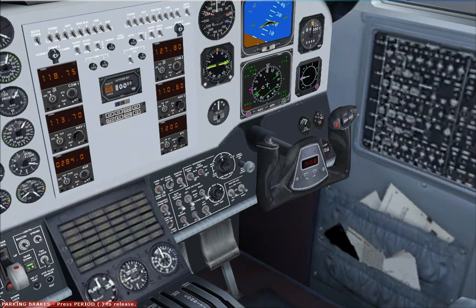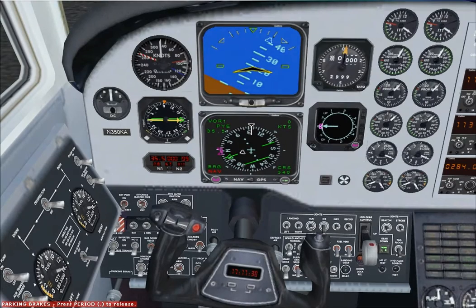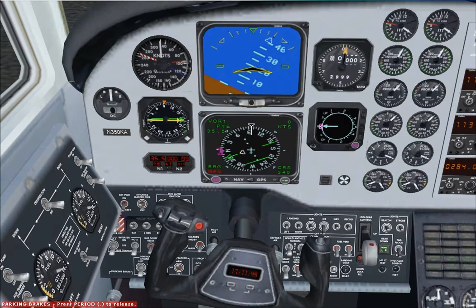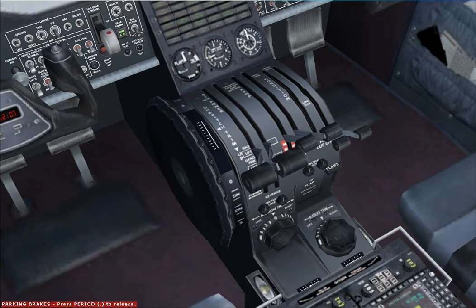Okay. ATIS, we'll pick ATIS up from Oakland Centre in a minute. And we're not going to need any anti-ice switches. Probe heat is on. Standby for start. Okay, start-up checklist. Props clear. Throttle idle. Fuel flow on. Monitor. Left pressure. Left pressure, annunciator off. Right pressure off. Right oil pressure is checked. Right generators on. Props are feathered. Feathered fully forward. Mixture full rich. And ready for start.